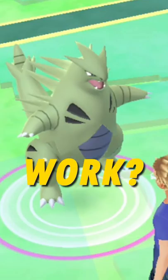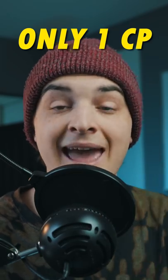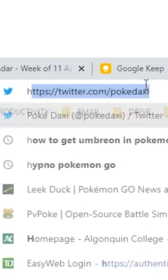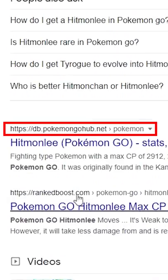How do 100% IVs in the wild work? People always ask me what the 100% IV for a wild Pokemon is. There's one CP that can tell you. Let me show you how to find it. For example, here we're going to search Hitmonlee Pokemon Go, and you're going to want to come to that site Pokemon Go Hub.